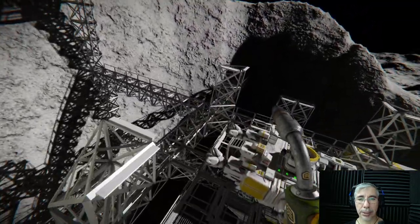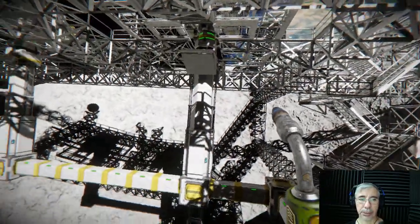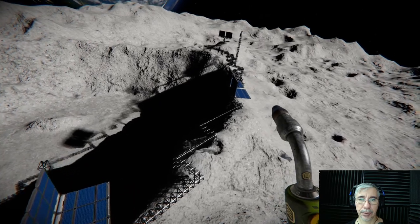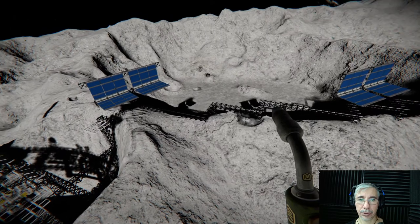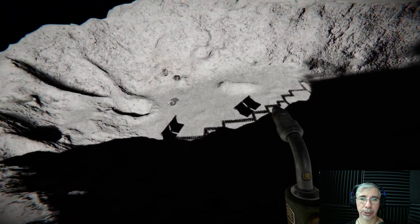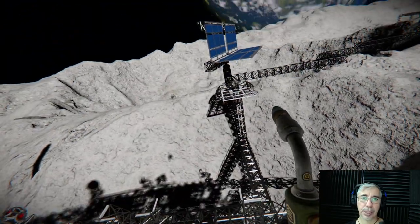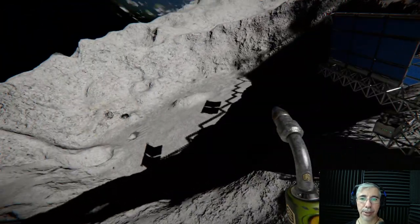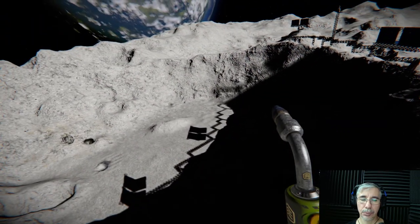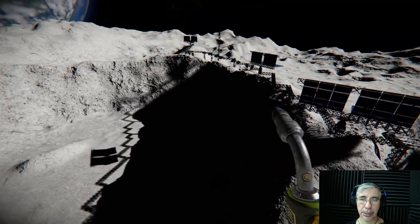At the station we have a refinery and an assembler. We have some solar panel configurations — we currently need more panels for our station. The station will be built inside this crater right here — this huge crater. I built the first part in the smaller crater next to it. The idea is to cover the whole crater with a roof structure where the Eagle Transporter can land.